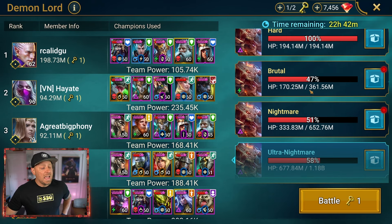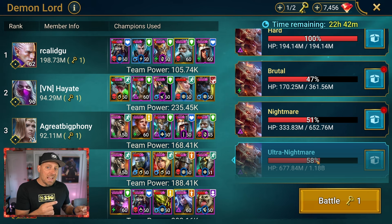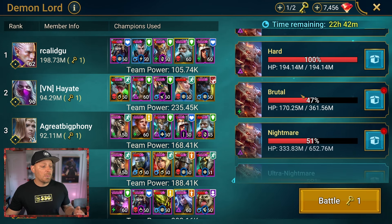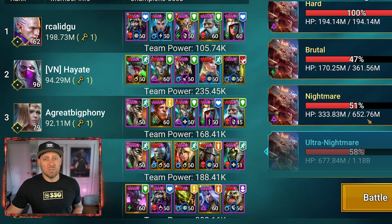Demon Lord — notice I have a box for Brutal and I have a box for Nightmare. I did this intentionally. Ultra Nightmare is where you gain the best rewards, but I decided that for today I didn't want to try to grind that chest, because most players, especially if you're newer, you're not able to get there. Most likely you're gaining rewards from Easy, Normal, or maybe even Hard. So I went with Brutal and Nightmare so you could see some more realistic rewards that you can get.